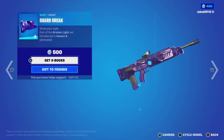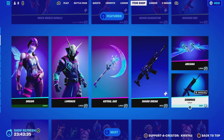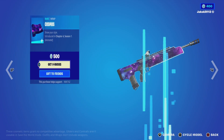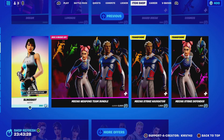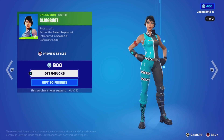We've got Luminons with the back bling Lunar Lights, with the pickaxe Astral Axe. We've got the Shulk Breed wrap, the Arc Air glider, the Cosmos wrap, and the Slingshot. There is still a Mercury Eraser as well.